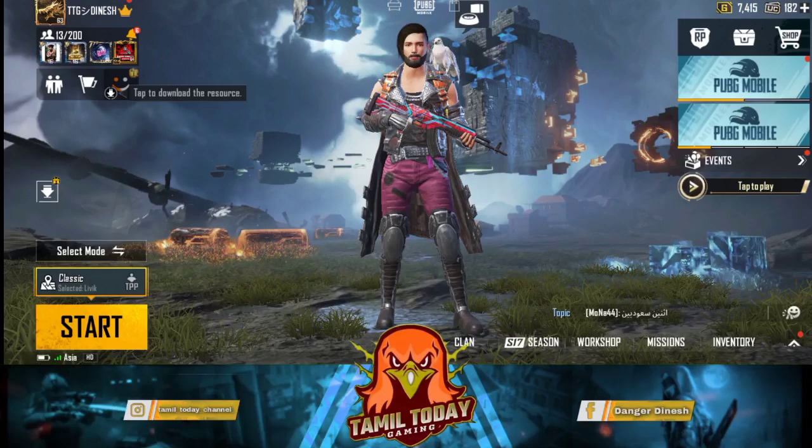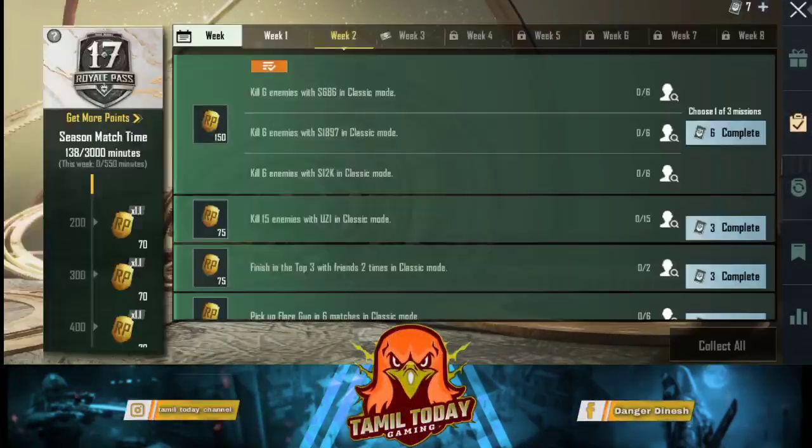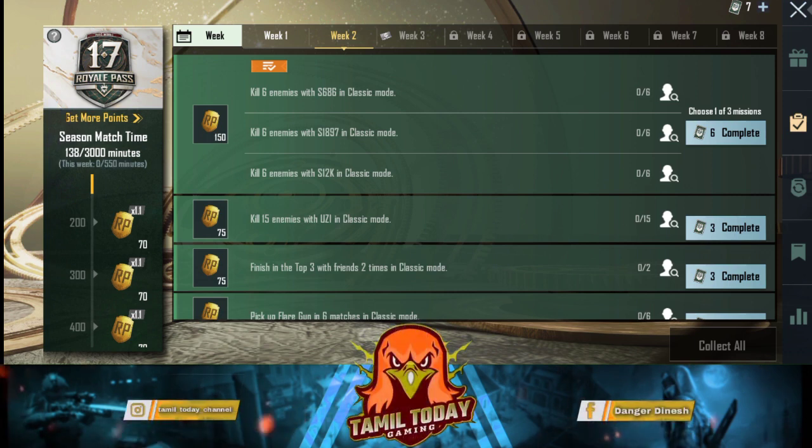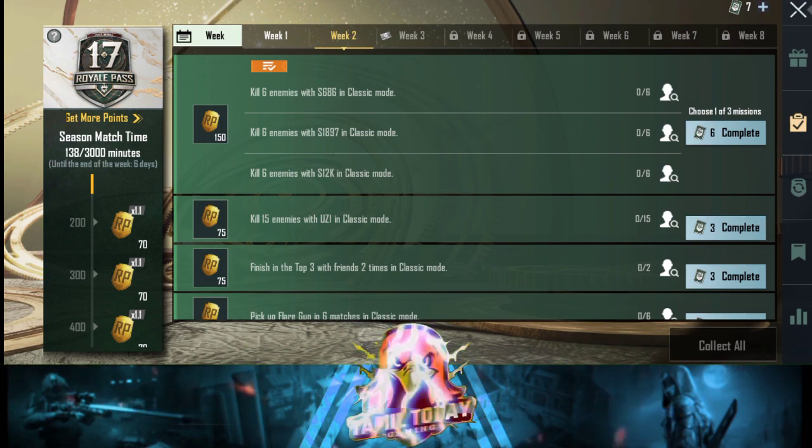Okay friends, we will click on the RP Missions and click on Week 2. We will see the missions list. One season is a Royal Pass, so we will go through the Week 2 missions now.